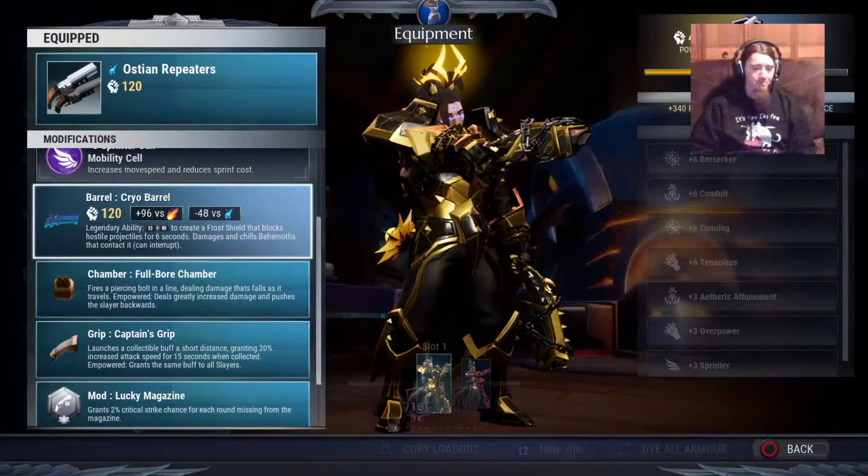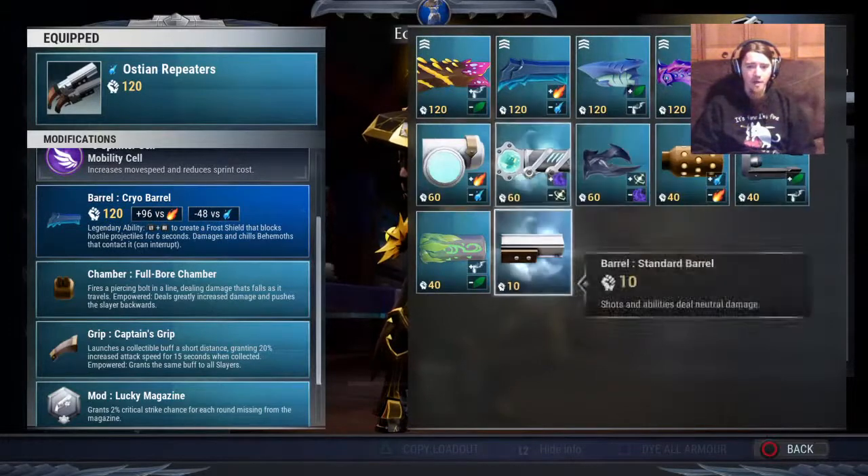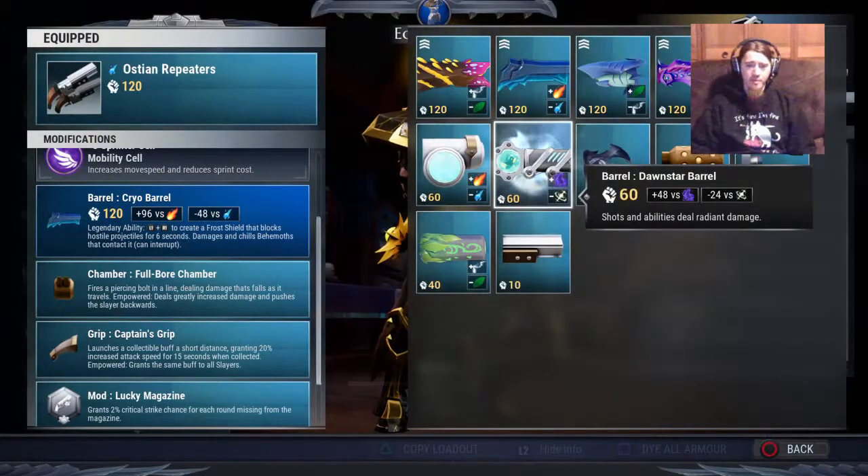So I'm going to get right into the barrels. Your barrels are basically all of your elemental differences. They don't do anything other than that.